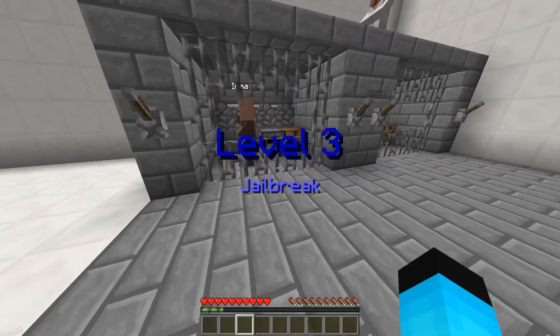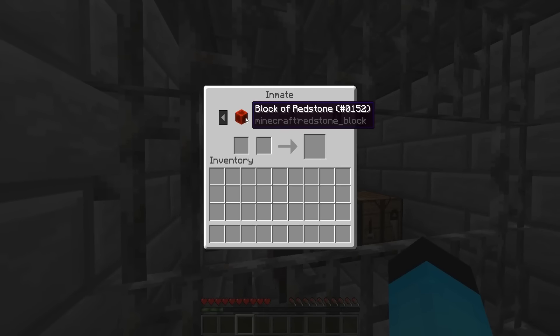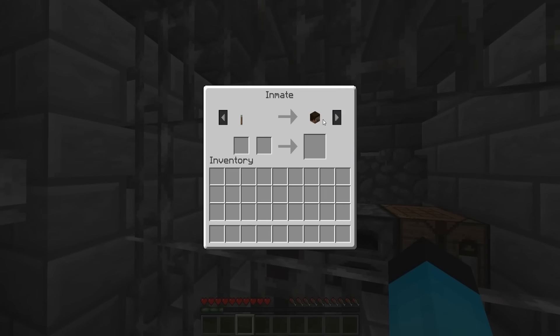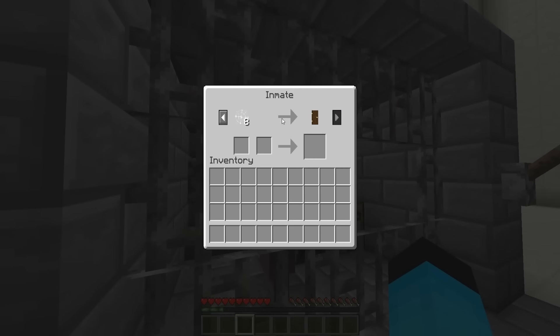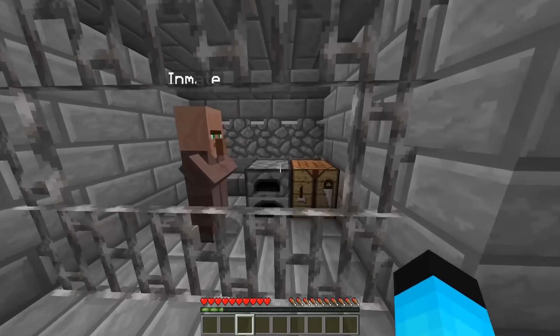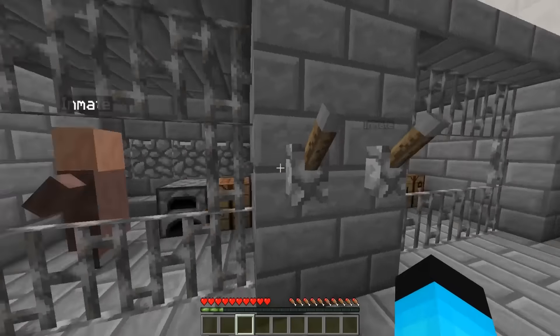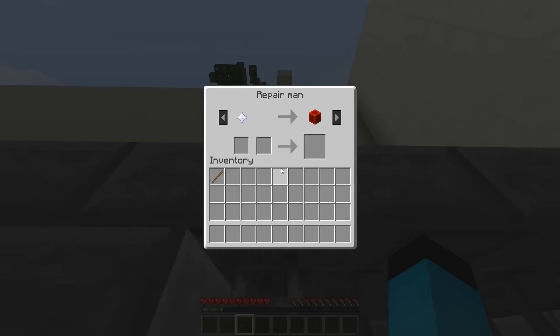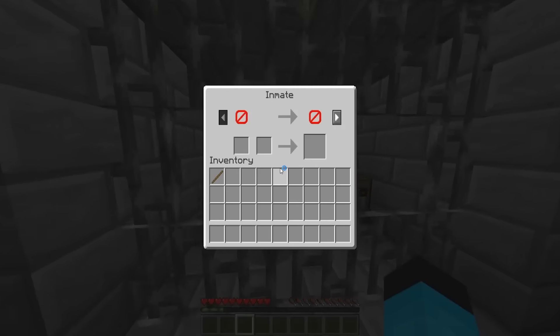Level three — Jailbreak! We've got items: redstone block, cobweb, and others. It looks like a series of things to trade. There's a barrier block guy at the end who has some stuff. I'm pulling down all the levers — nothing, nothing, nothing. Pull down lever, lever, lever — oh, there's a stick! And then a repairman came out of nowhere!